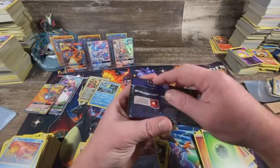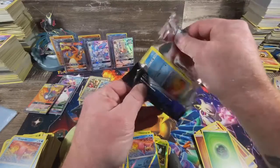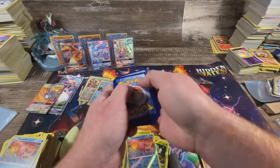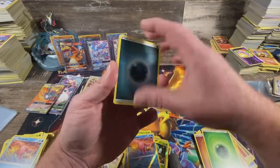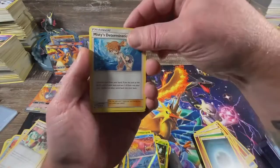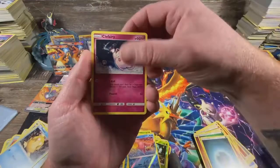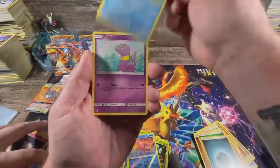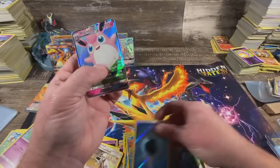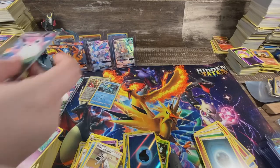Yeah, we saved the fire for last. Last pack — see if we can get some more last-pack magic. We definitely saved the last few. Pokemon Center Lady, Sabrina's Suggestion, Misty's Determination, Slowpoke, Psyduck, Clefairy, Magikarp, Ekans, reverse energy, and a Wigglytuff. You did pretty good on the last two — not the one we wanted, but a Sylveon is good.